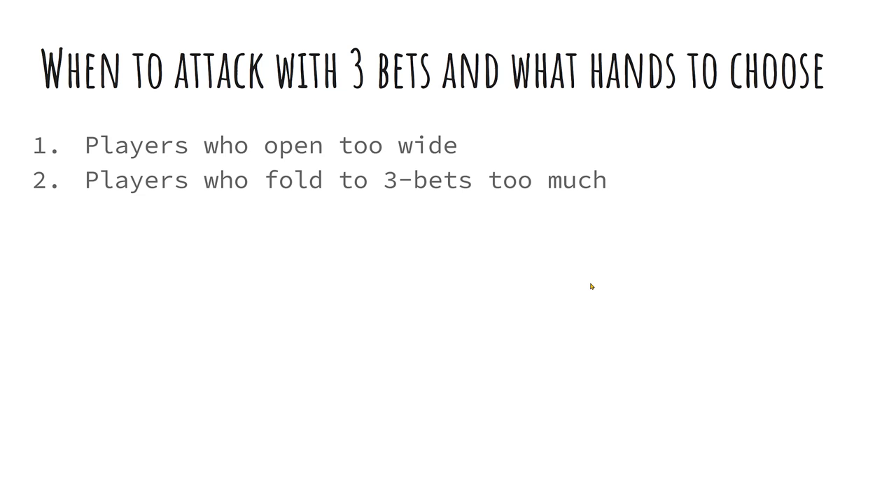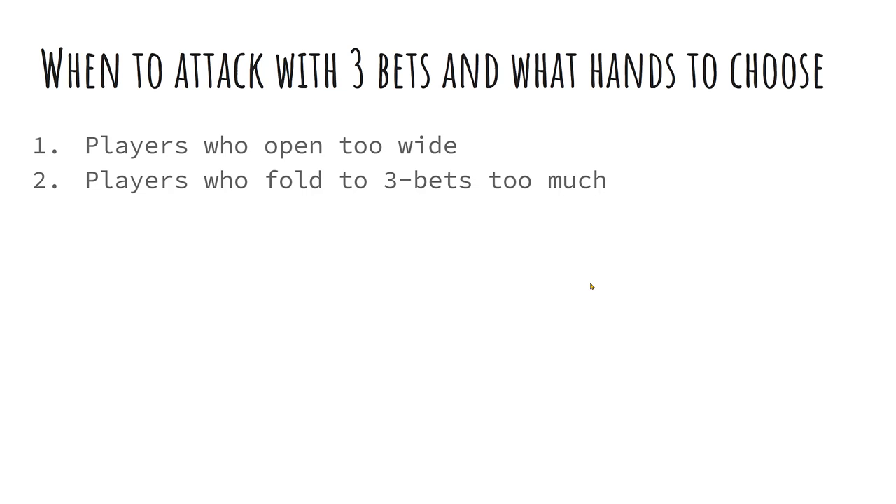Players folding too much to three-bets is also exploitable. Some people will just fold and show you ace-queen. Sometimes you overhear them talking to neighbors, saying what they fold. If you can pinpoint who is folding too much to three-bets or calling too wide, you can play exploitatively tight for certain players and have the nuts every time, while against the ones playing too wide, you can just be three-betting like crazy.